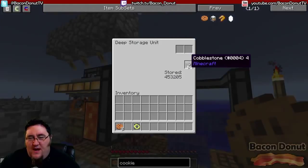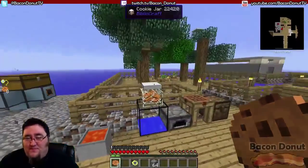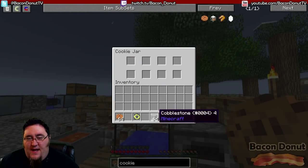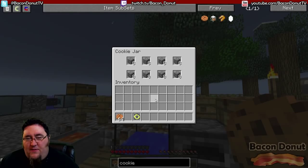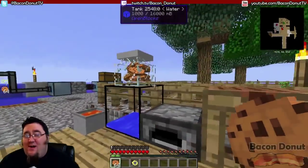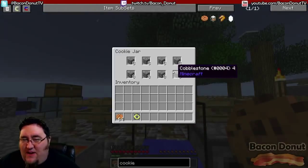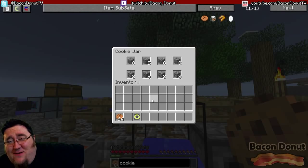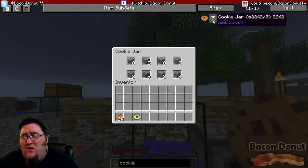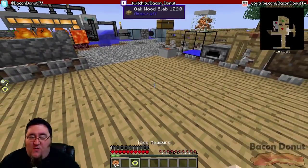It's interesting to note here: if I take all the cookies out and fill this full of cobblestone, it's still showing filled with cookies. The piles of cookies represent that there are items inside — it doesn't actually matter what they are. You can store anything you want in that cookie jar. Interesting choice, Bibliocraft.